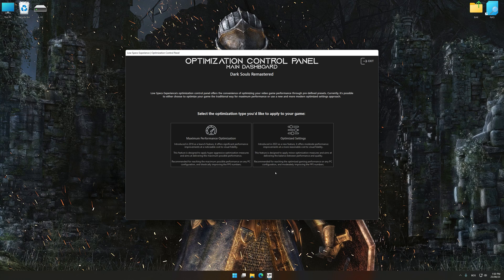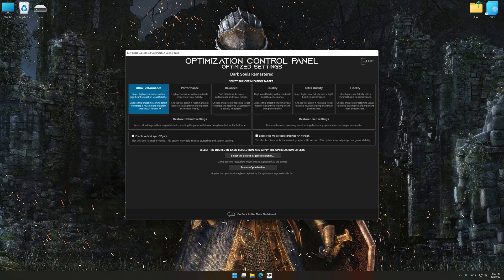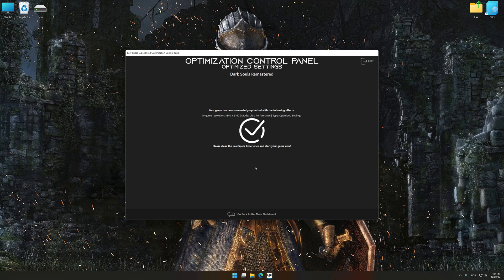Once the optimization control panel has loaded, select the desired optimization presets and the rendering resolution for the game. Feel free to experiment with the optimization presets and rendering resolution to see what works best for your system. Then, to apply the optimization, press the execute optimization button and start your game.